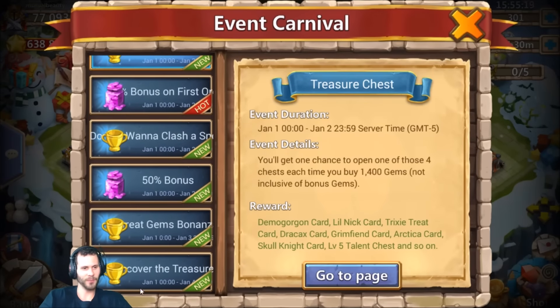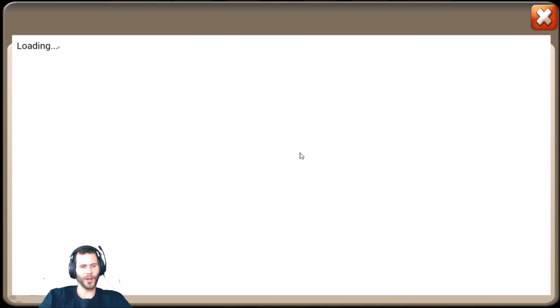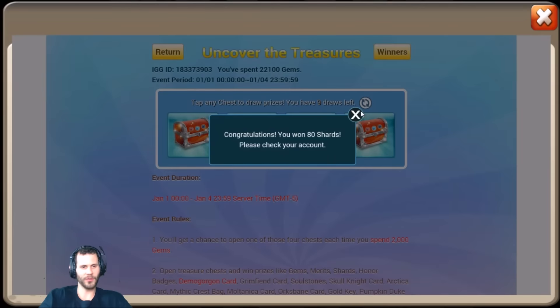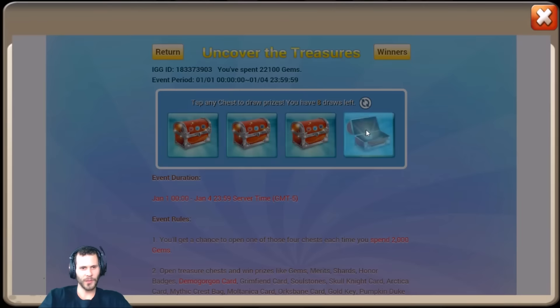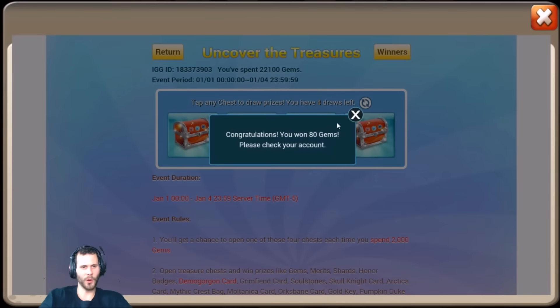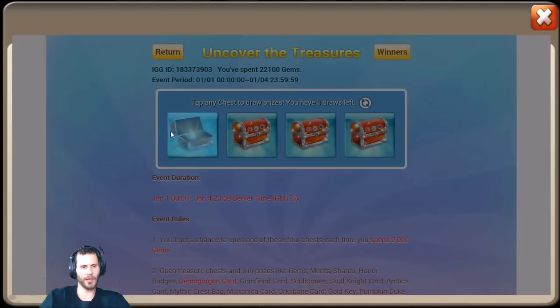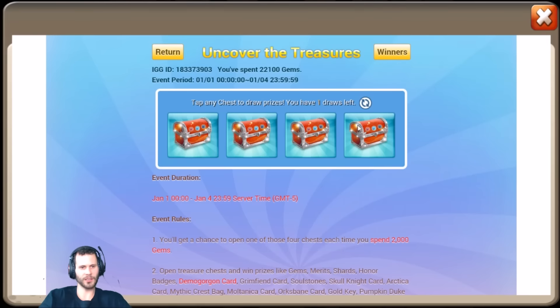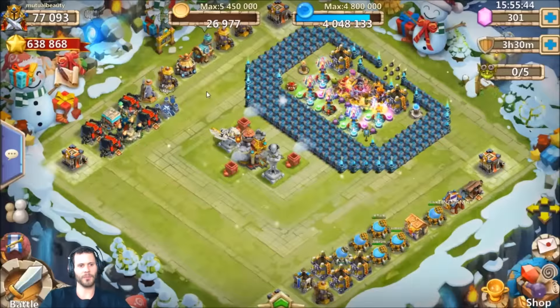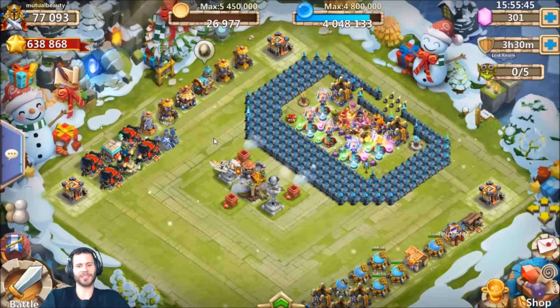We still got to Uncover the Treasure — let's go ahead and get him a Multanica! Come on IGG, hook us up with the goods. Give me the first ever Demogorgon from Uncover the Treasure — you know they've never given out one of those. Mystery crest bag, honor badges, crest bag, crest bag... come on Multanica. 80 gems — we'll take that. 10 Tricksy Treat soul stones, 10 Multanica soul stones, and a Mystery Crest Bag level one. Not the worst — we'll take that rolling session. Alright guys, I'm out of here, hope y'all enjoyed the video, peace!